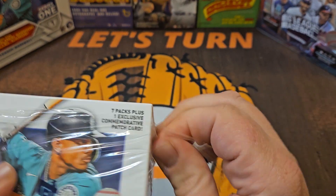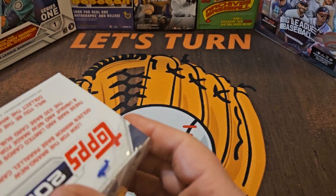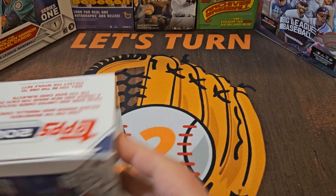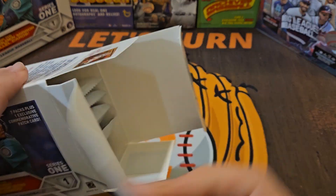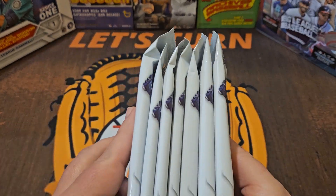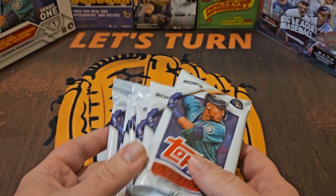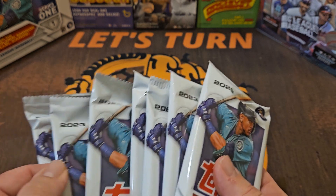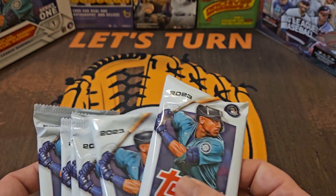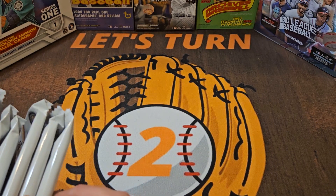We're all pretty familiar with Series One by now — seven packs in here, a total of 99 cards I think, and we'll have one quote-unquote hit: that manufactured relic. Maybe we'll get lucky and it'll be autographed, in which case those are generally hand-numbered to 10. I like to open two packs at a time, so I'll set one aside for the last pack magic and randomly open the rest two at a time.